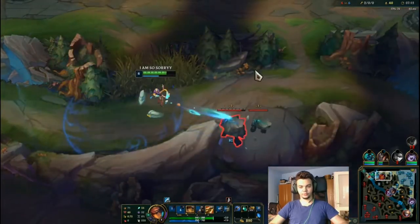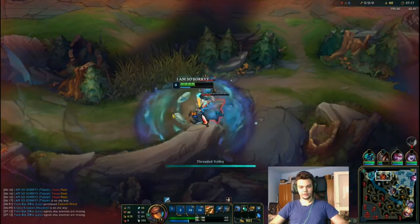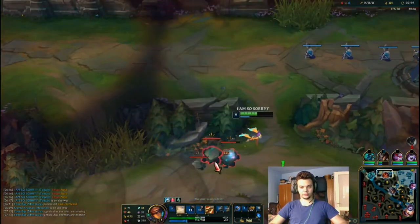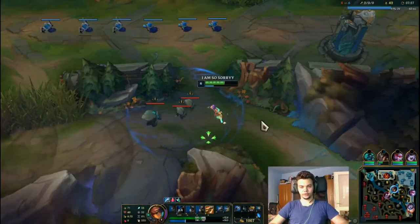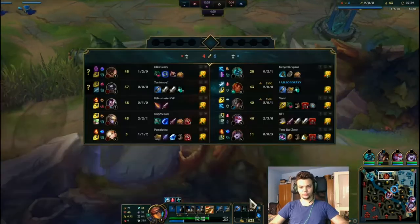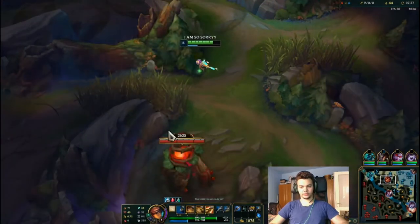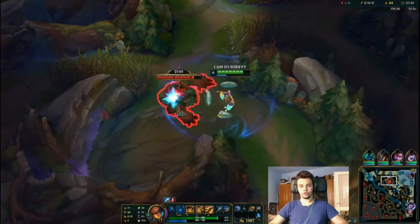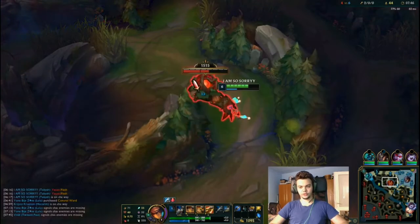Now we move towards the golems and will do a full combo onto them, then we're going to recall because we want to do the bot side with more HP and mana. We're close to the AP jungle item after we get these. I think I could also take red so we don't waste time coming back to this side, then go bot. The AP jungle item goes into Orb, which goes into Rabadon's or a Stopwatch.